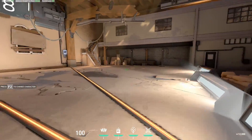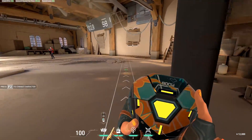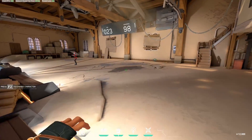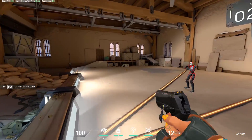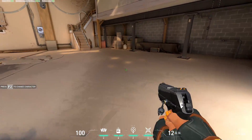I'll show you the bounce mechanic. Say you threw it around an angle and you're hiding back here. You throw it here and you will actually hear an audio cue when it starts targeting. Now it found a guy and jumps on him. So if it starts targeting you and it's coming at you, always make sure to shoot it before it lands on you because it will do a ton of damage.